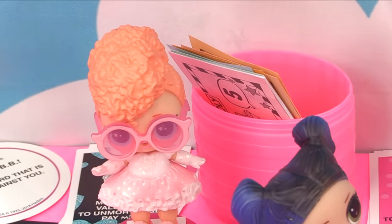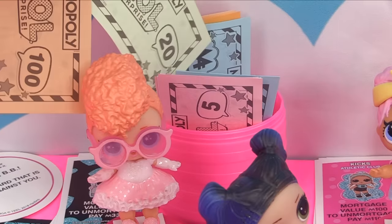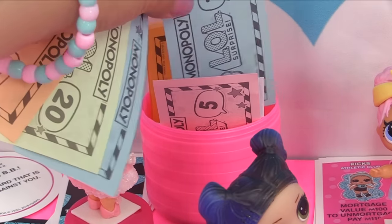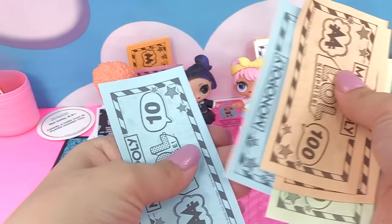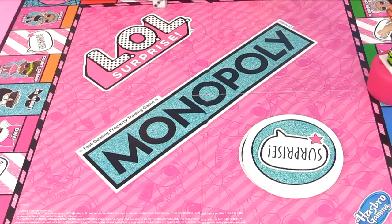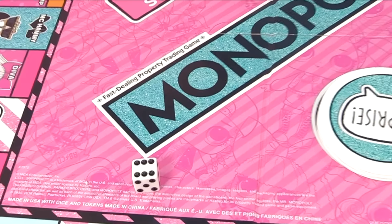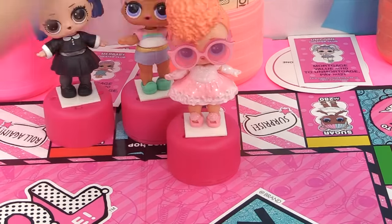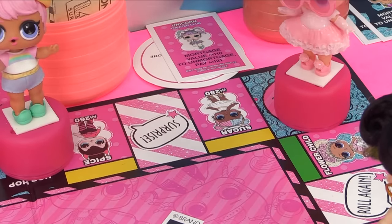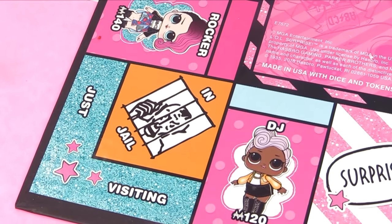Dusk checks her bank: one hundred, two hundred, two twenty, two thirty, and two forty. She pays and gets Mer Baby from the Theater Club. Goodie's turn - she got one, which means she rolls again. She's got a six! One, two, three, four, five, six - oh no, poor Goodie goes to jail!